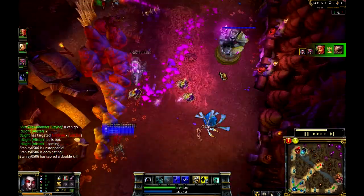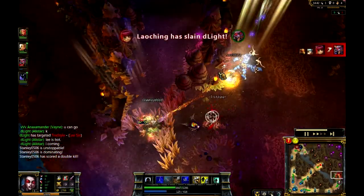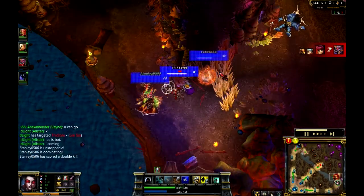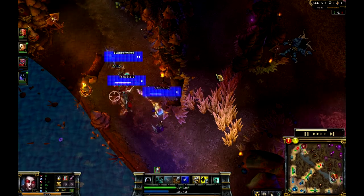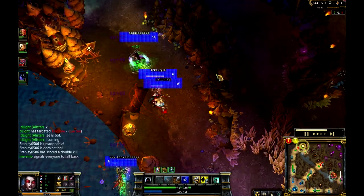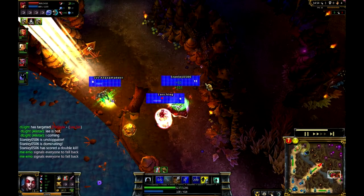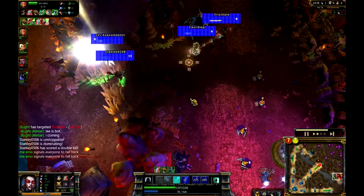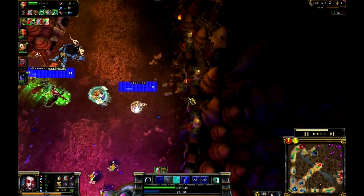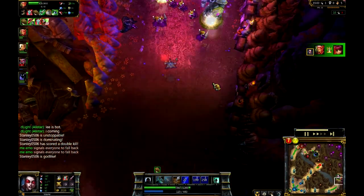Vlad is definitely going to be the character to watch right now. Lee Sin jumping all over this Alistar as well as Annie. Vlad is going to have to try to find a way out of this one - he's probably going to pick up a kill in the process though. He's getting Lee Sin down really low, and he's actually not taking a lot of damage at all as that Negatron Cloak is working wonders for him. He's going to jump in here, try to figure this out with Anax on Vayne going in there. Really nice play there coming out from all of these characters.